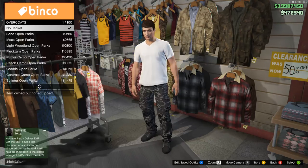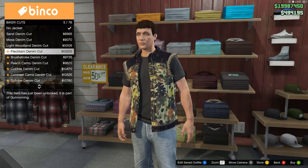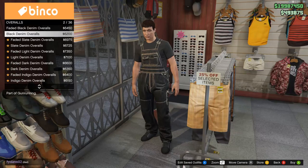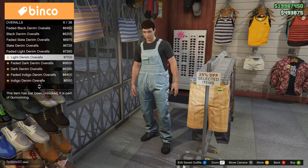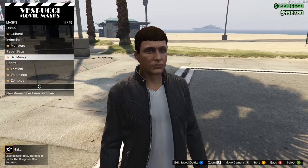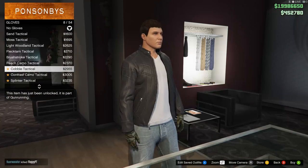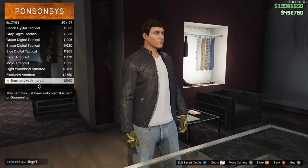There's the usual stuff to expect in terms of clothing, but then there's stuff like these vests that make you look like Crocodile Dundee. There's also these overalls that make you look like you work at your local farm — yeehaw! There's also a whole bunch of masks and hats that you can buy at the seaside mask shop, and finally a large selection of boots and gloves to choose from too.